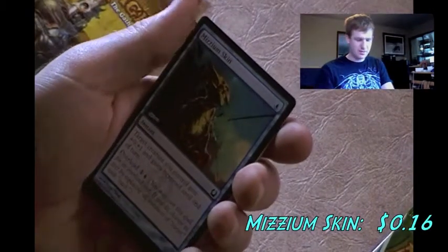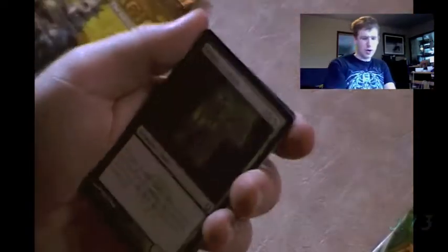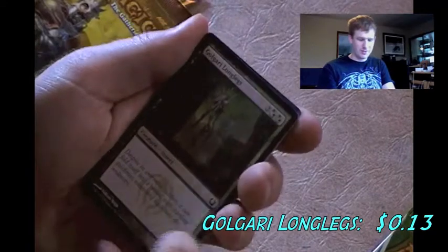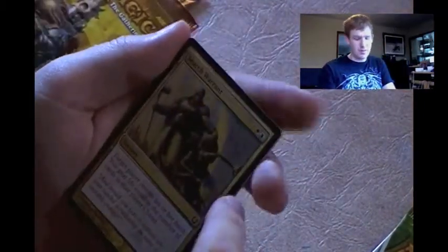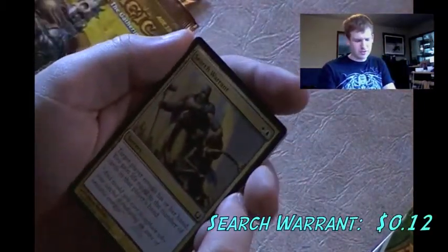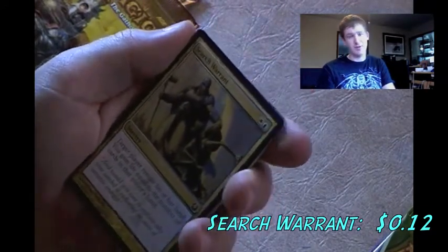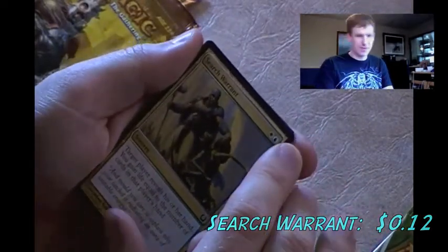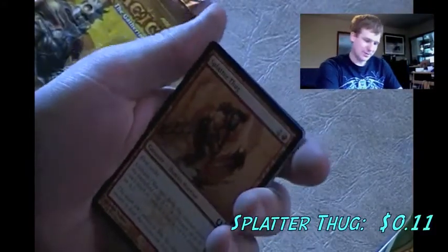Mizzium Skin - nothing interesting. Golgari Longlegs - nothing special, just a Golgari card, but I am interested in Golgari. Search Warrant - target player reveals their hand and you gain life equal to the number of cards in their hand. It's Azorius though and I have no interest in Azorius. Splatterthug - one of my favorite Return to Ravnica cards! I like Rakdos-based creatures and I use some of these in my Rakdos creature deck. I'll put it in my interested pile.